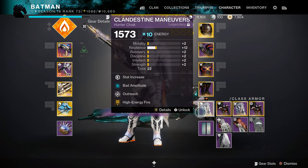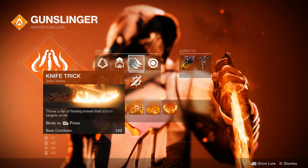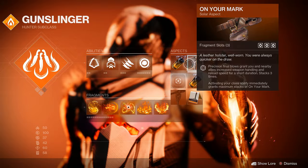I was using the mini tool for the arc burn in case I absolutely needed it. I'm running rocket launcher loader, rocket launcher ammo finder, double rocket launcher reserves, and rocket launcher scavenger. I also switched to High Energy Fire because I do get Charged with Light, so I'll get the bonus damage as well. Basically copy all this if you're on console, and if not the DIM link will be in the description.